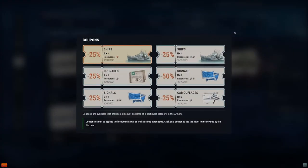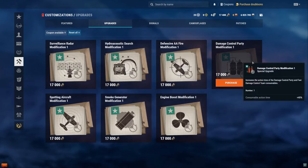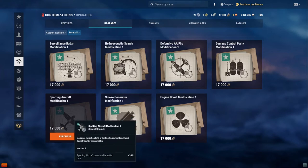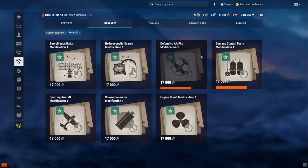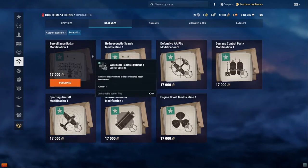Signals are important for competitions. You also have upgrades that give you a little bit more edge — longer radar, longer sonar, longer anti-aircraft, defensive fire, longer repair party (40 seconds longer — amazing), spotting aircraft duration, smoke generator with more action time, and engine boost for destroyers. Only put these on ships you're 100% sure you want to keep, because demounting costs doubloons.